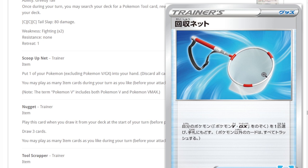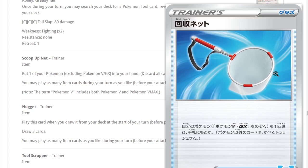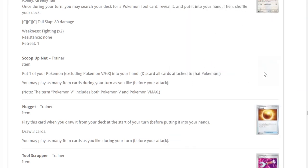Scoop Up Net is great for Zigzagoon — play it, put two damage counters on, Scoop Up Net, play it again, Scoop Up Net again — that's three damage counters right there. It also enables chain evolutions. This is going to be really fun in Expanded with bats and Greninja combos. And it's great for reusing things like Mewtwo (Minor Report) combined with Oranguru, putting a supporter from your discard to the top of your deck without having to run Eldegoss as a two-prize Pokemon on your bench.